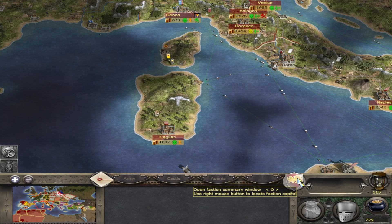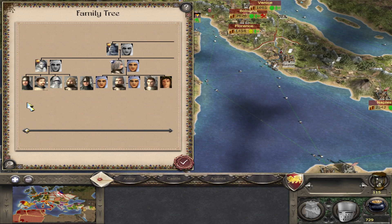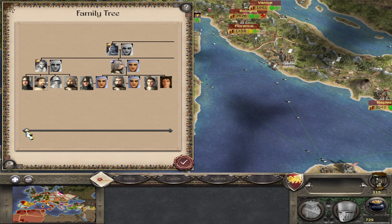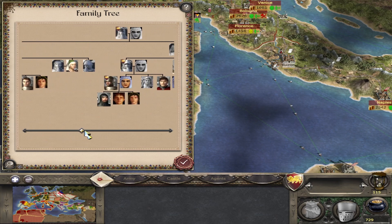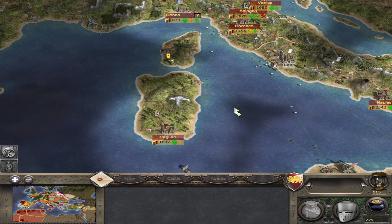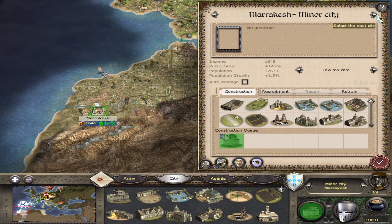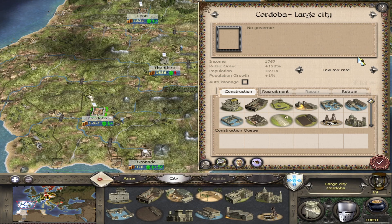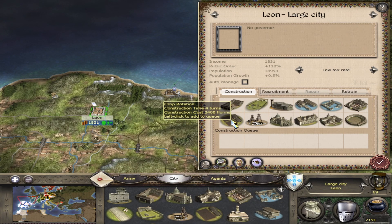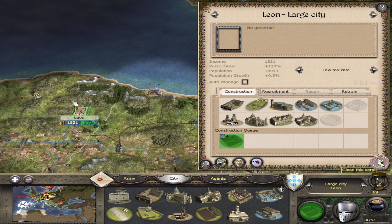If you accept a lot of adoptions you will get fewer princesses, as each family member can only have a maximum of four children. In my Venice game for instance I did a lot of adoptions and there were only one or two princesses over 115 turns. You can also get a mission to marry a specific princess to a specific general and receive some money for it - it's pretty rare so I haven't got an example to show you. I hope you enjoyed the video. If you enjoyed it, don't forget to like, comment or subscribe. I also stream on Twitch, which I've included in the description.